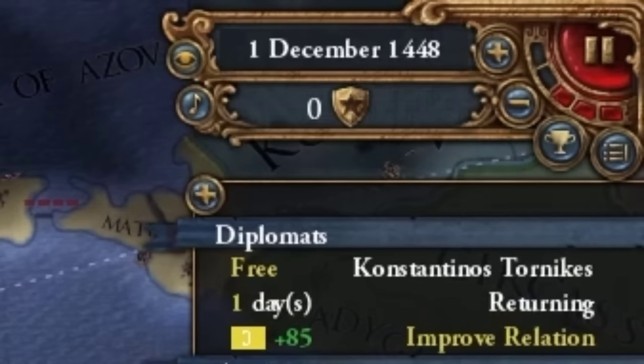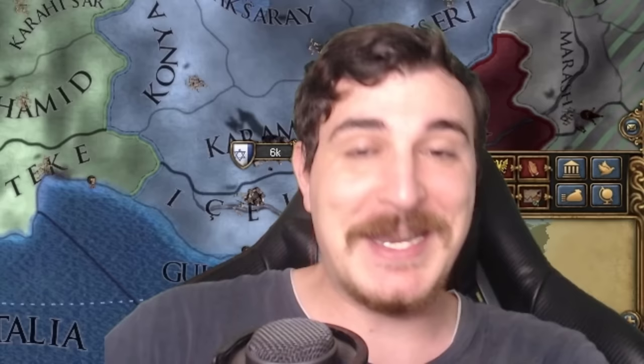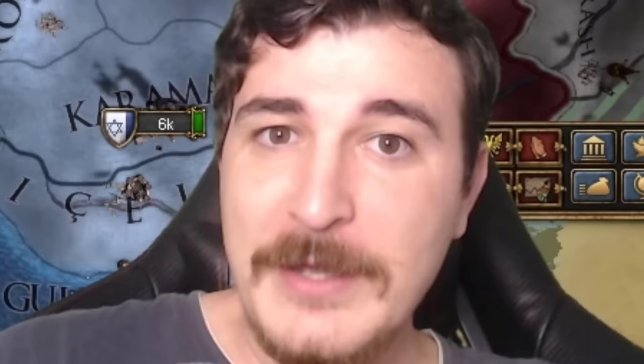December 1448 and we've already crushed the Ottomans, got back all of our lands and then some in this RNG-proof 1.36 King of Kings Byzantium strategy that I've developed in collaboration with Paradox Interactive. Big thanks for the early access and for the sponsorship. Make sure you get the DLC for yourself using my code in the description below — it would really help out the channel a lot.